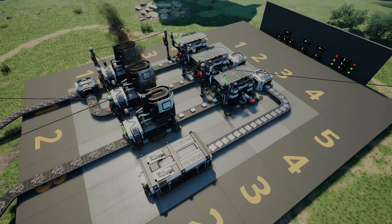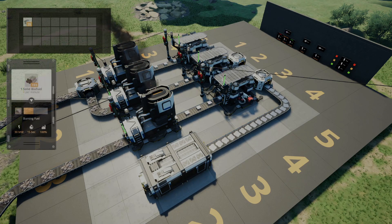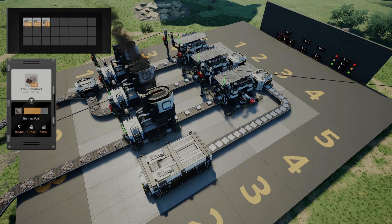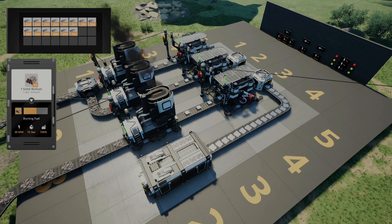And there we have it guys — that is how you can produce 60 iron plates per minute in Satisfactory at the very start of the game with as little power as possible. If you double up on the smelters and the constructors, you can save extra power and only use one biofuel generator, which means you can grab yourself a stack of solid biofuel, pop it in your generator, and let the factory run until it dries up — knowing you've got enough iron plates to last you for quite a while.